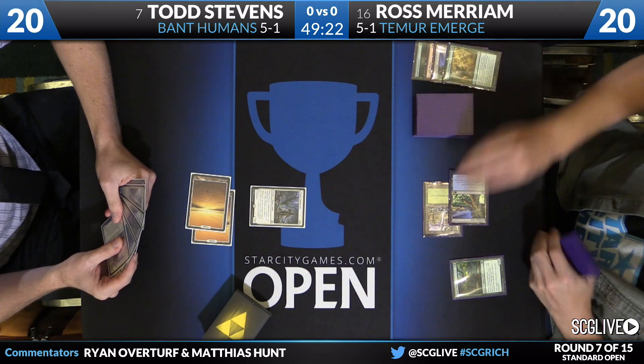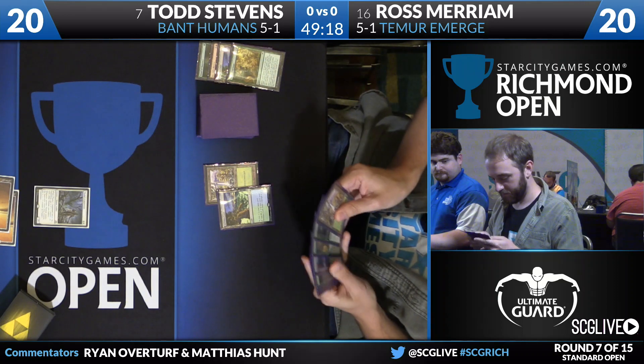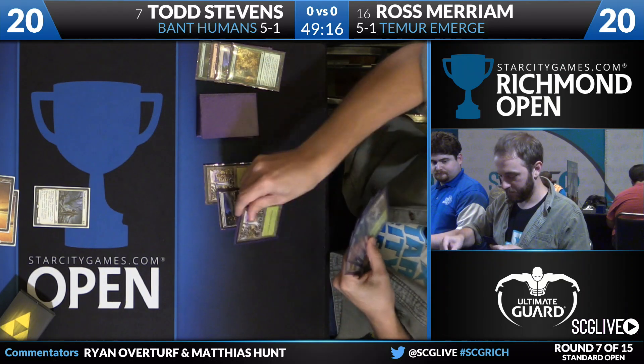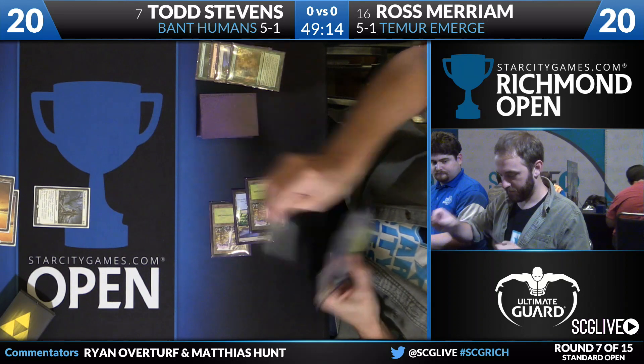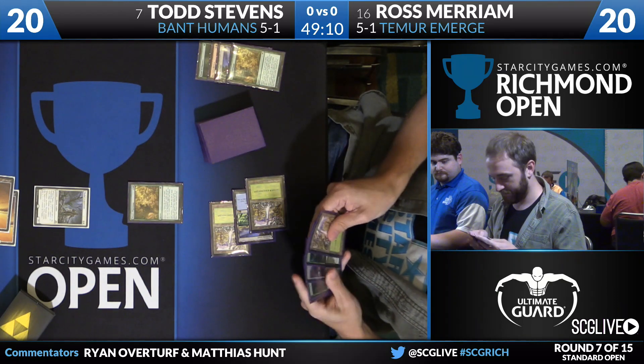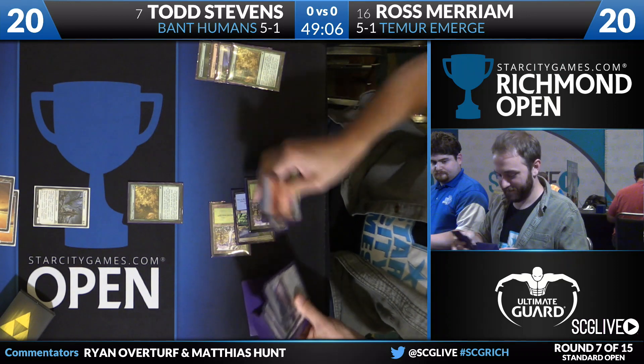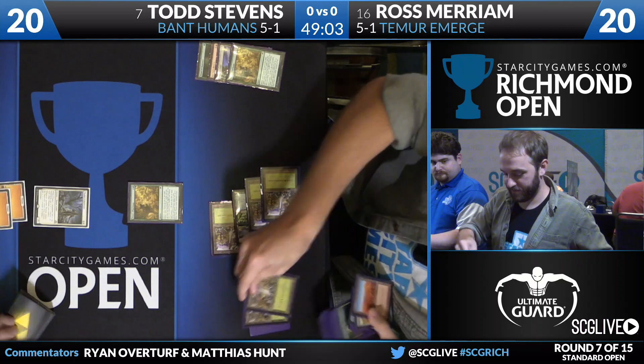That was a really good vessel. He takes the Primal Druid and keeps on going — that is just about perfect. Land and Pilgrimage from Ross. He is Spell Mastered. He has both the Return and the Pilgrimage in his yard. Pilgrimage — no Pilgrim's Eye, so not quite perfect with that one.